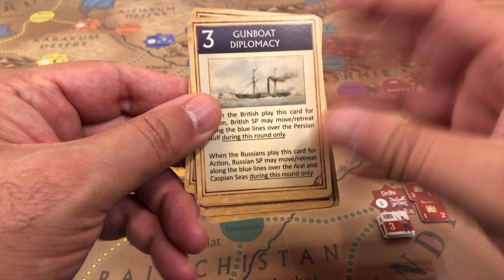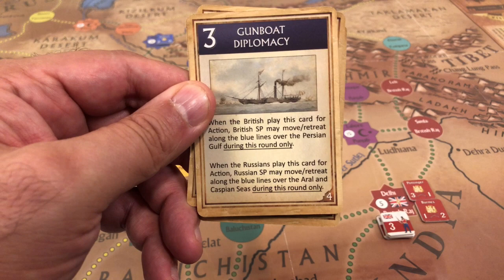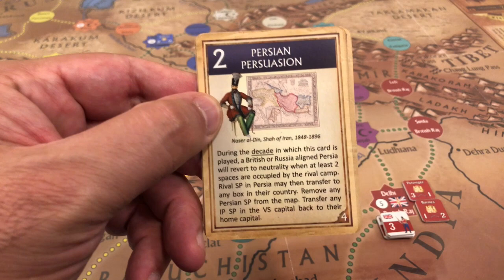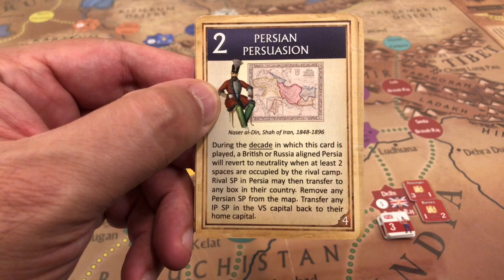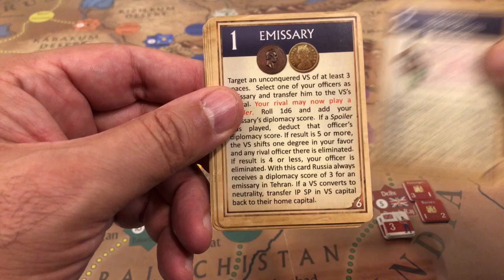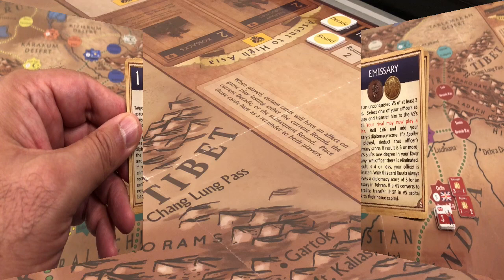The Russian hand also includes a campaign card, a gunboat diplomacy card which must be played to move through or retreat through blue connection lines, a Persian persuasion card played to revert Persia to neutrality once it's in the opponent's camp — there are four of them, making Persia an unreliable ally — and another emissary card.